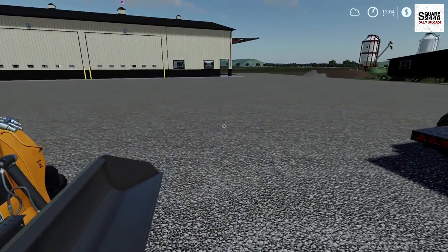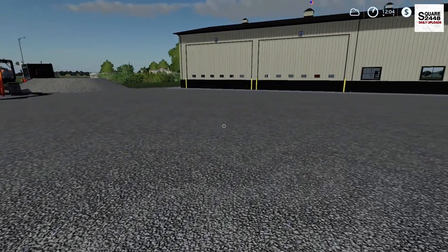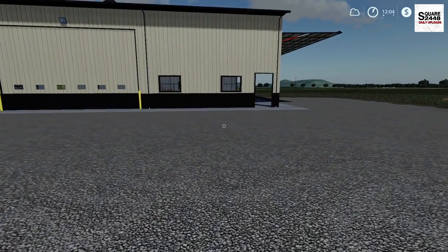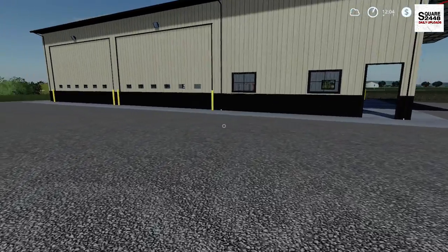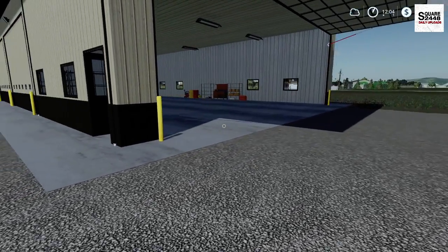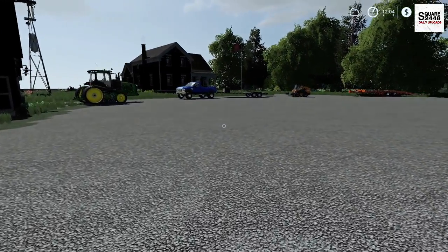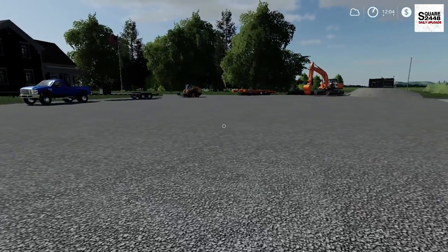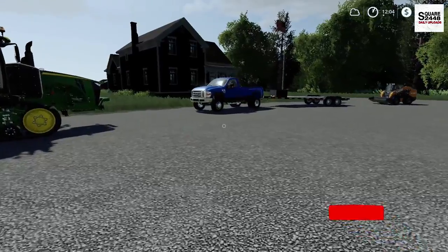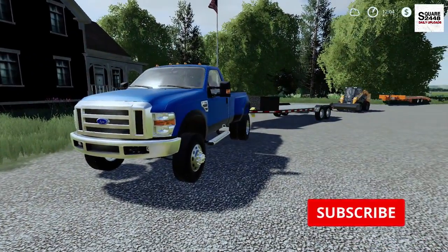The gravel driveway is done. We have right around five tons left and I'm going to leave that for the farmer — with a tractor and loader he can spread it out and do a little touch-up over time as it settles. For a full day's worth of work, we put in a brand new pole barn and got the gravel driveway all done. I'm going to get everything loaded up, get back to the shop, and then I want to go home and play a little FarmSim. Until next time, thanks for watching — stay tuned and subscribe for more.